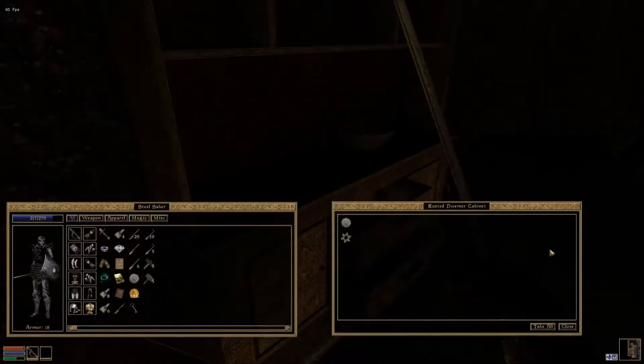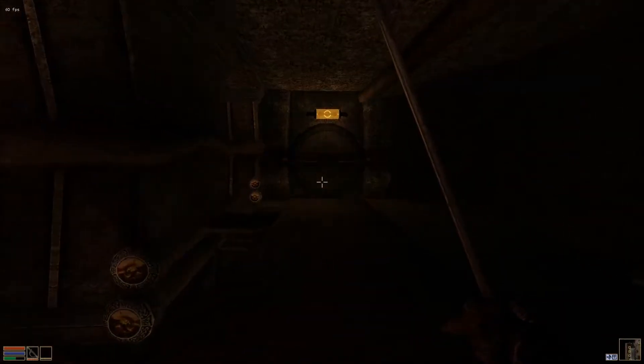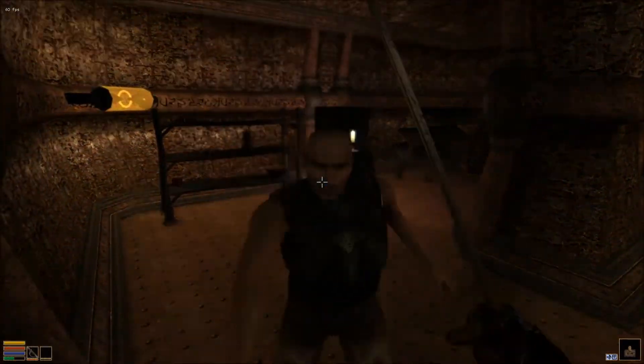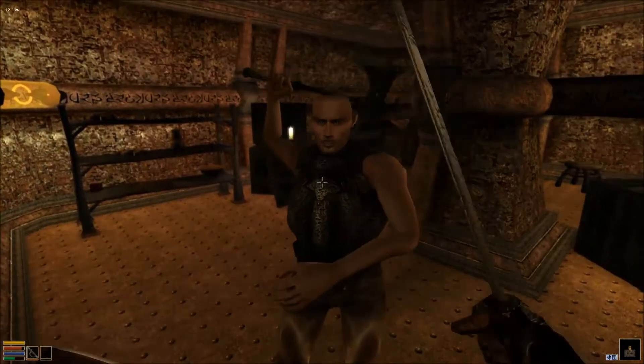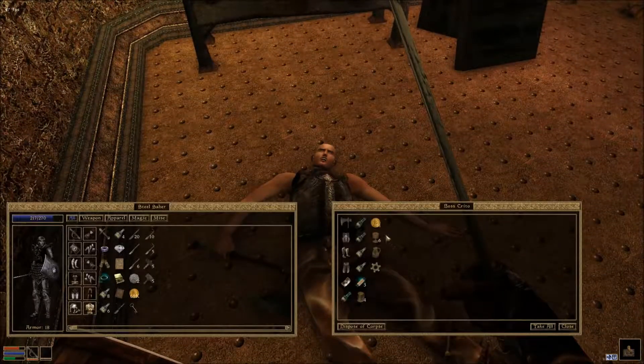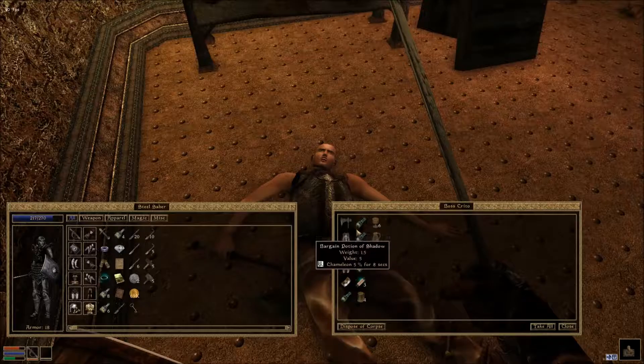Let's go up here. You know what, it might be in there actually - I think I went to that other place for nothing. Well, I got some experience, right? That's the most important thing. Let's check this out. Surrender now and I might let you live. The freaking game misses, dude. And then I finally just smack him - 31 gold, not too bad.